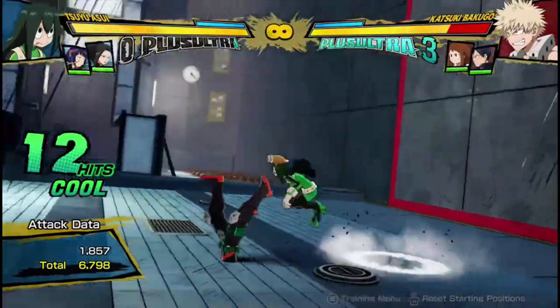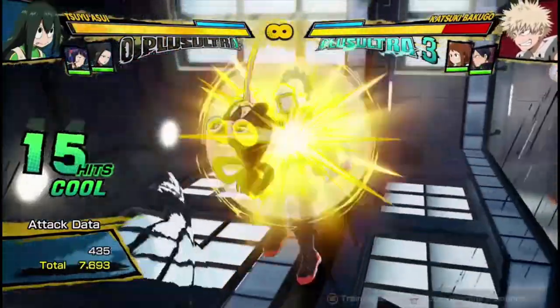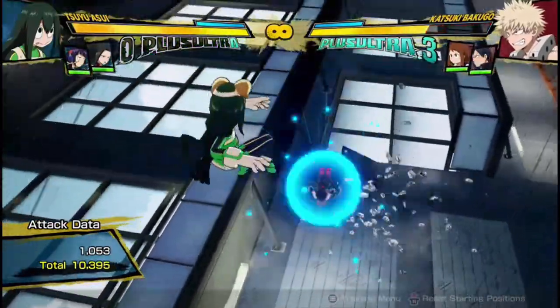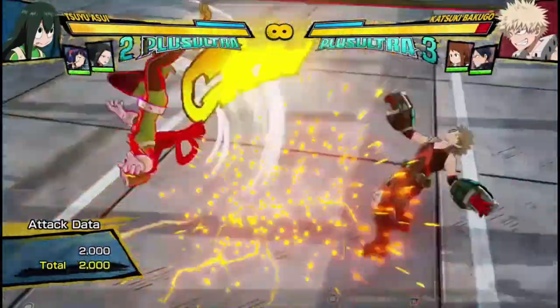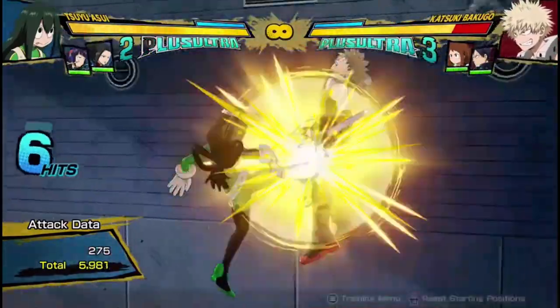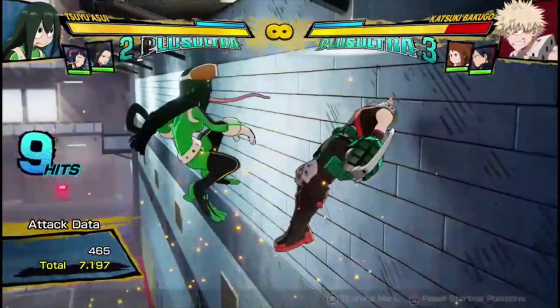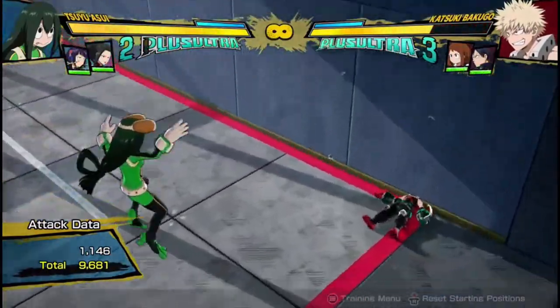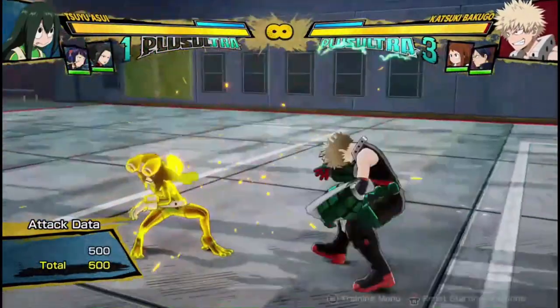Wall splat, and dump into the air, and grab them, and then something like that. Oh yeah, that one gets to see the full damage. So she can get good damage off of her red attacking her loop, like this one.